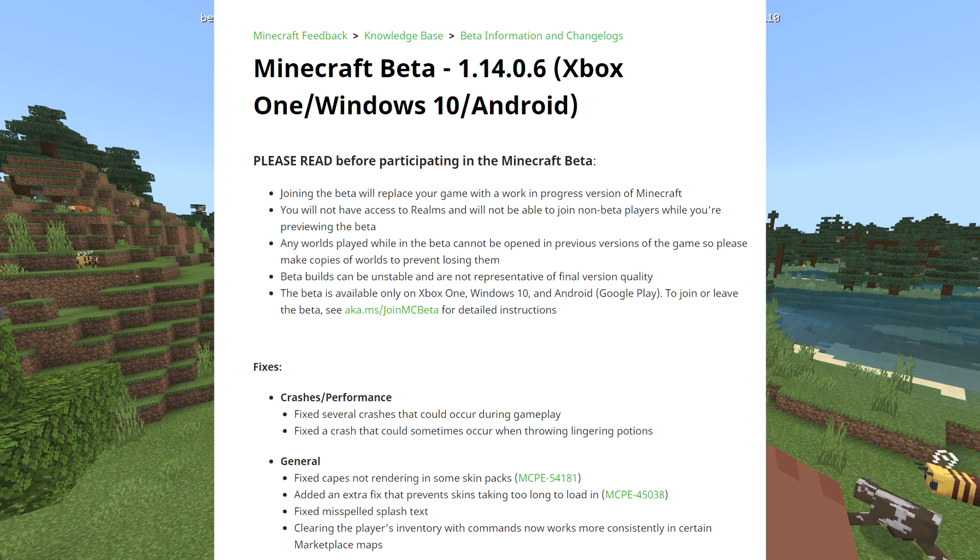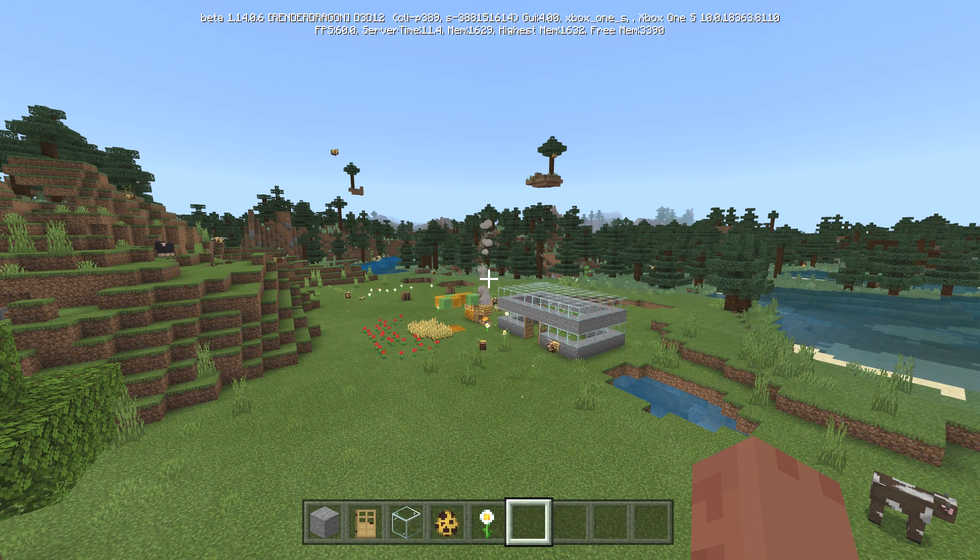We'll put up the first part of the change log — it's only two pages, not 13 pages like 1.13 was. That was a record; I read for 32 minutes straight. There's a fox in the background trying to capture a bee. Let's do this: fixes — fixed several crashes that could occur during gameplay; fixed a crash that could sometimes occur when throwing a lingering potion. General: fixed capes not rendering in some skin packs; added an extra fix that prevents skins taking too long to load in MCPE; fixed misspelled splash text; clearing a player's inventory with commands now works more consistently in certain marketplace maps.